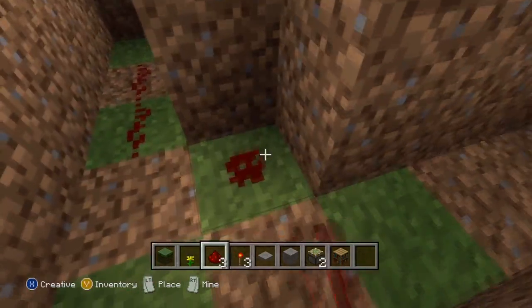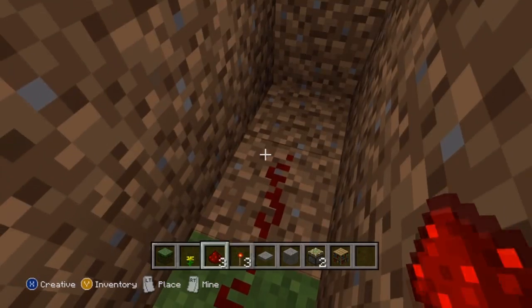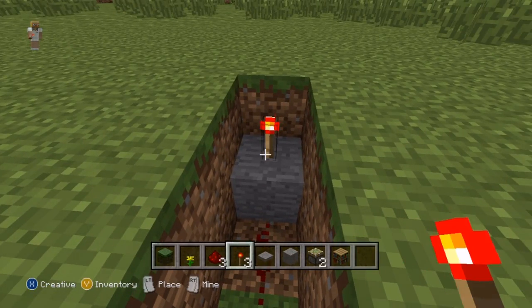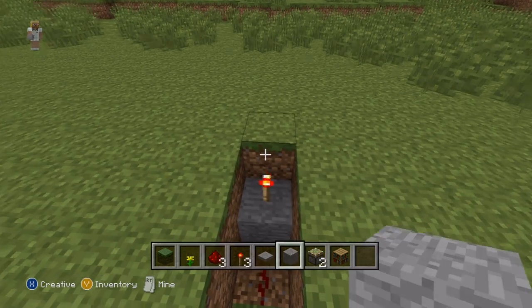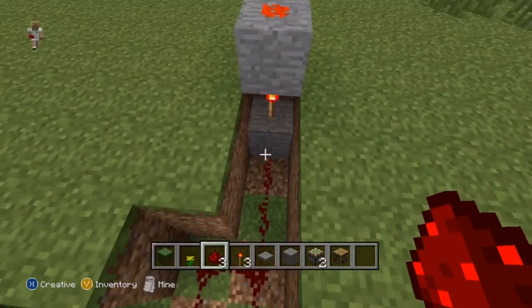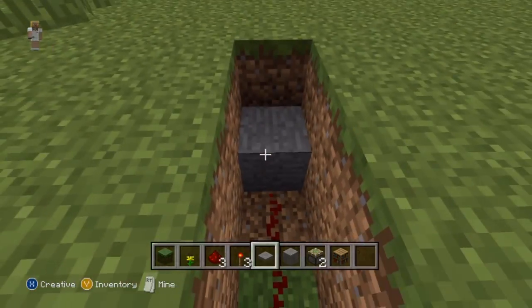Now you're going to take some redstone dust and fill in all of the area except for the very corners. In that corner we are going to put down a block — it doesn't matter what block, as long as it can take a charge from the redstone — and then just put it in a pattern like this: block, redstone torch, block, and then redstone dust. And then do the same thing for this side.